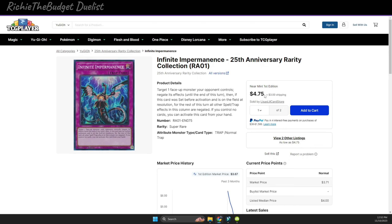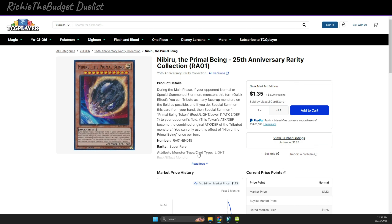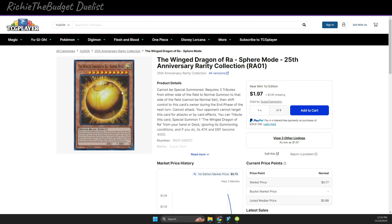Another card you should get is Impermanence. I'm not sure if there's a cheaper version out there, but you could grab it from the Cyber Dragon structure deck. At $4.75, it's pretty solid — definitely check that out. Nibiru is also a strong card; it's broken against a lot of special summon-heavy decks. It's only $1.35, so for three of them you're paying about three to four dollars. It's one of the best hand traps out there, and even if people aren't using it as much anymore, at $1.35 for a super rare, you should grab them.